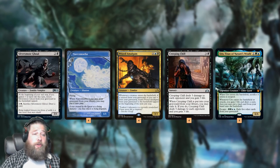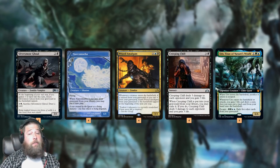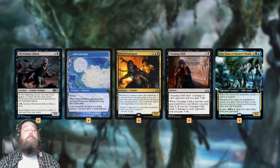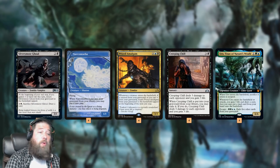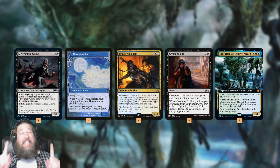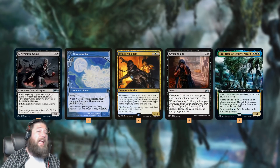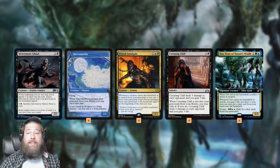As far as getting back Silversmote Ghoul — which in turn gets back our Prized Amalgams — we have Creeping Chill, which is the best of the bunch. Just when we mill it over, we get a 2-drain for 3. That 3 life triggers Silversmote Ghoul, Silversmote Ghoul coming into play will trigger our Prized Amalgams, so just milling a single Creeping Chill can potentially get us back 12 power, or 20 power in the late game — which is very impressive.